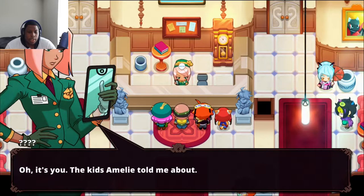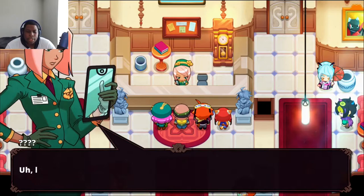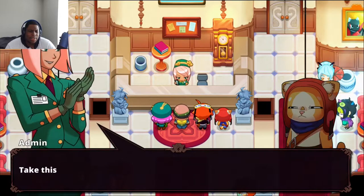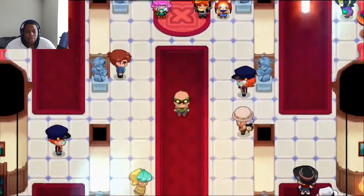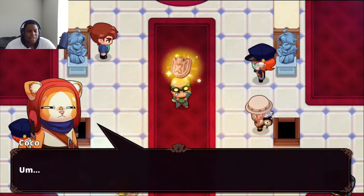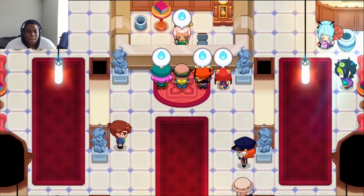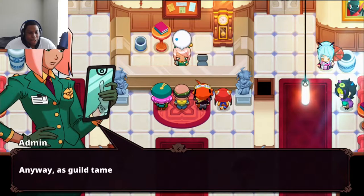The administrator greets us: 'Welcome to the guild, I am the regional administrator. Anyone with a Nexomon companion is entitled to become a bronze tamer — our standards are pretty low.' He gives us the badge: 'Take this badge and carry it with pride, congratulations!' My character goes a little too hyped — bro, relax, we're bronze, we're like the weakest of the weak.